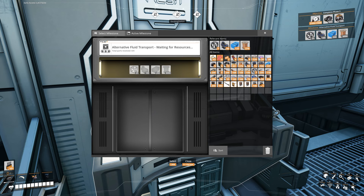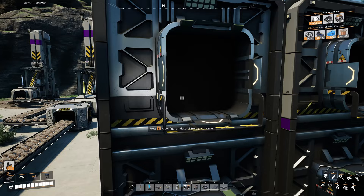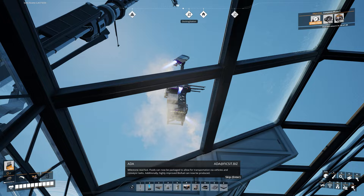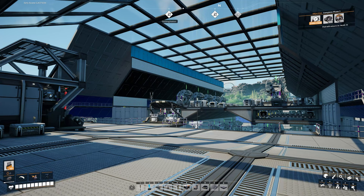Let's select the Alternative Fluid Transport milestone and gather what we need: heavy modular frames, motors, plastic, and wire. We'll collect most of it from our containers down here, but for the plastic we'll grab it from these containers over here. Once we have everything, we come back to the hub terminal, hand it all in, then push that big red button to transport cargo up to our alien overlords. Now we're able to make the packager.